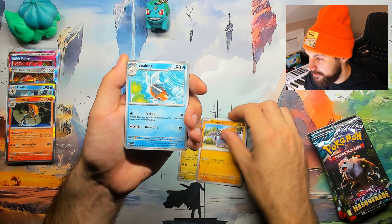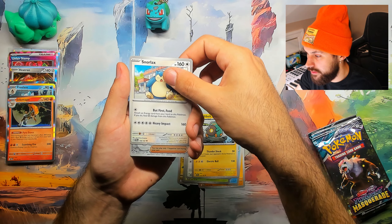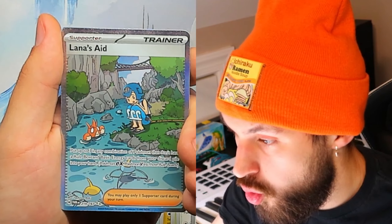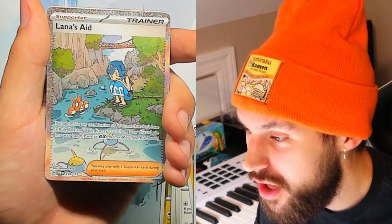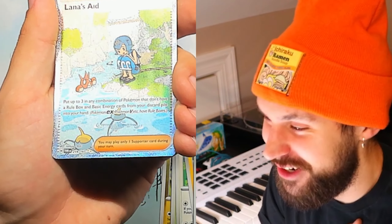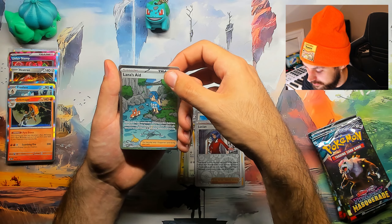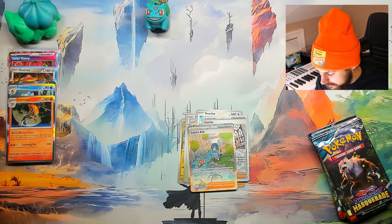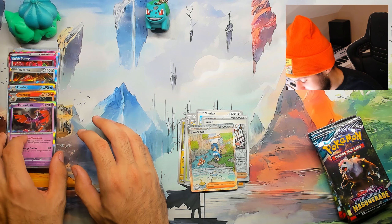Water, steel — steel the show! Applin, Nosepass, Seaking, Sunkern, Swanna, Belly Bolt, Snorlax, Reverse Lucian. Ooh — Lana's Aid? Is this the SIR? No way! That's crazy! The third SIR in the set — the one I didn't even talk about wanting. I'm so sorry, Lana's Aid. This is a wonderful card. I love that little Corphish!